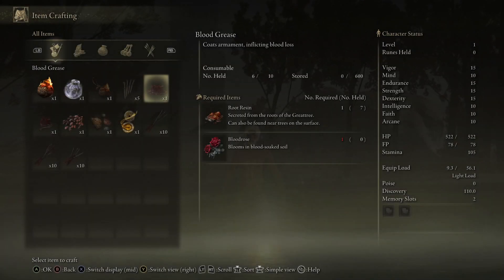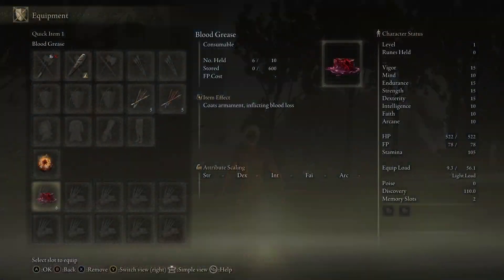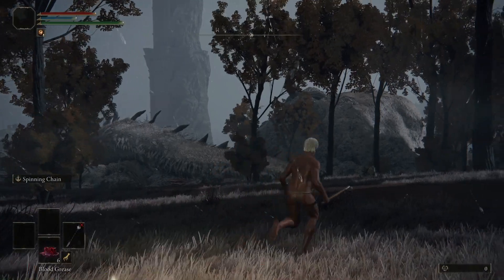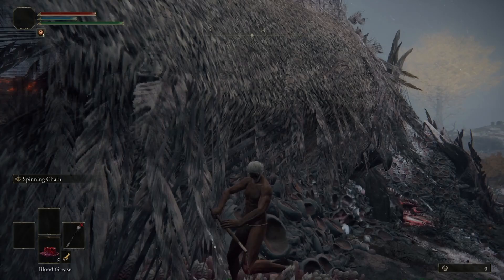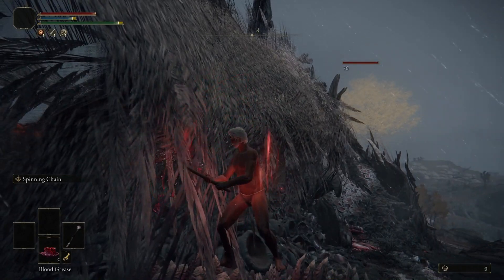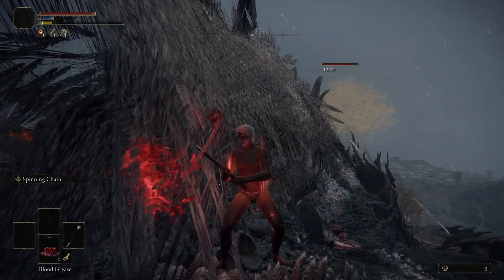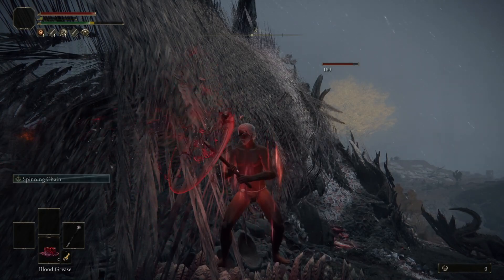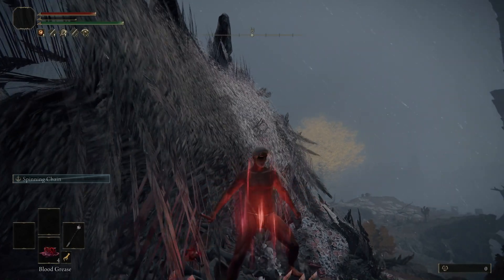Craft a bunch of Blood Grease using the Root Resin and Blood Roses we picked up earlier. Equip the Blood Grease and the Gold Pickled Fowl Foot in your Hotbar — but do not eat the Fowl Foot yet, it only lasts 3 minutes and we only have one. Go around the dragon's tail and find the mushroom platform to stand on. Equip the Flail, put Blood Grease on it, drink the Wondrous Physick to meet the stat requirements, then face the dragon and hold down your Ash of War button to do Spinning Chains. Every few hits it causes a bleed and takes off a big chunk of her health. If you run out of FP, don't worry — the bleeds will work even without it.